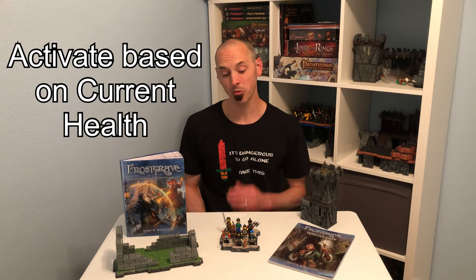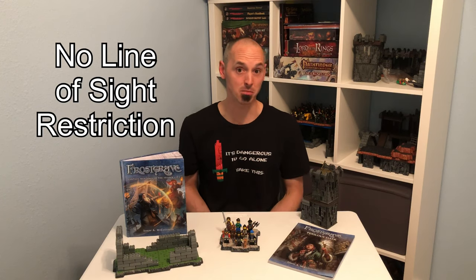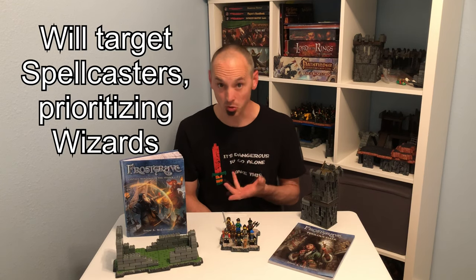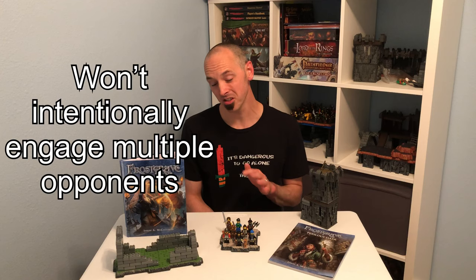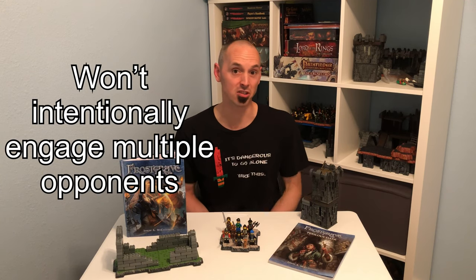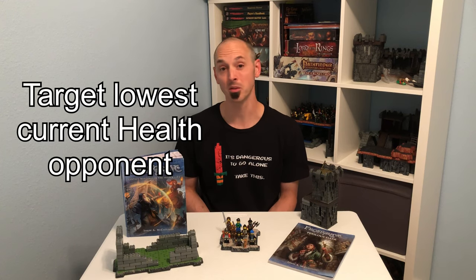Monsters will always activate in order from highest health to lowest health. Line of sight is no longer restricted to 10 inches, but is true line of sight clear across the board. If a monster can engage a spellcaster in a single move, it'll do that instead of engaging a standard soldier, and it will prioritize wizards over apprentices. Creatures will never intentionally move into combat with two or more opponents, and if possible will take a route to ensure this doesn't happen, as opposed to making a straight line to their opponent. When a monster does find itself engaged with multiple opponents, it will always attack the member of your warband with the lowest current health.